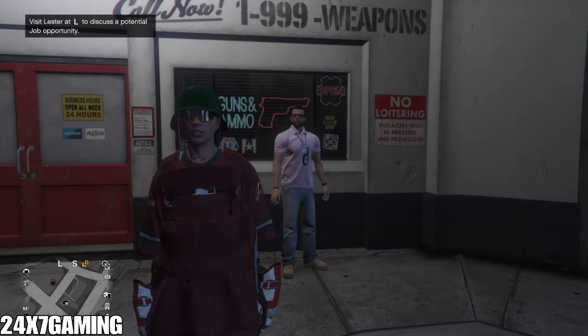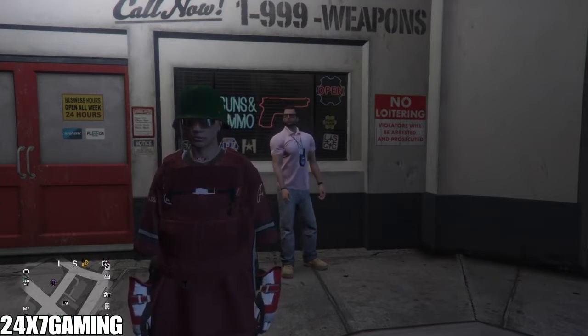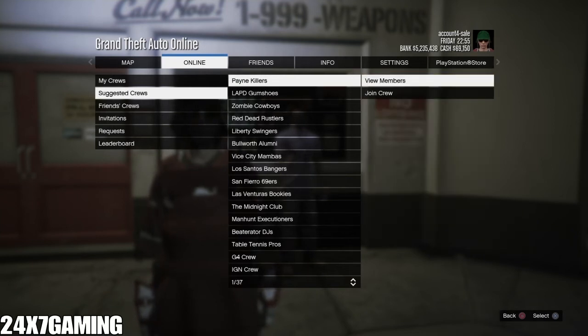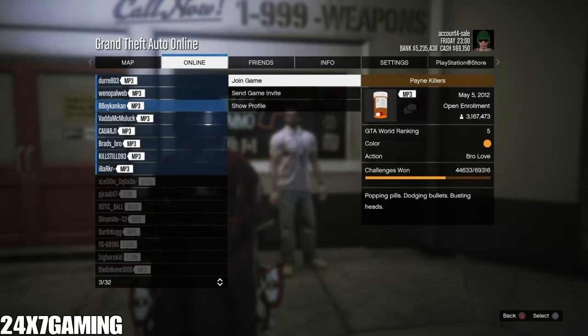Your friend should log out of all his accounts, press the PlayStation button, hover over your account, and be ready to press X. Go to Crews, Suggested Crews, View Members, and join any random person. Before clicking Join, ask your friend to ready up. After clicking Join you'll see the loading clouds — on that screen tell your friend to press X on your profile to log into your account on his console. You'll get logged out and see a blue screen — wait on that screen until your friend finishes his part.